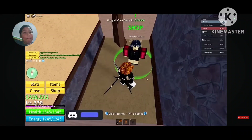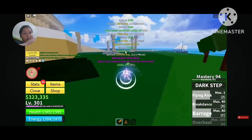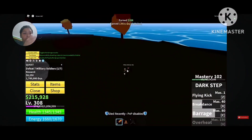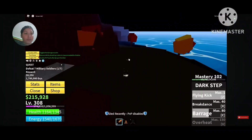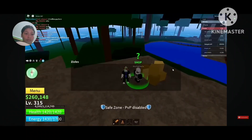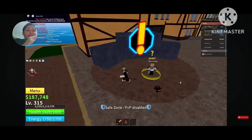Before going back to grinding he changed his melee to Dark Step. After that they reached 300 and headed to Magma Island. He instantly bought the skills from the ability teacher and went to the mobs. The first mobs here are very spread out — just five mobs — which is irritating to farm, but he took the L and ground through it. He rolled a fruit and got a Bird fruit.